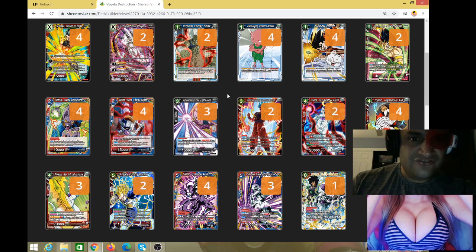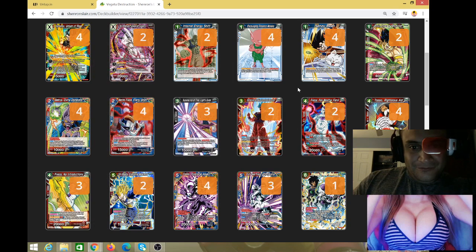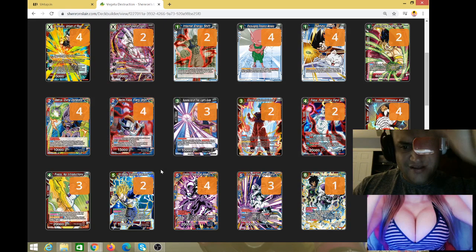The rest of the deck helps it out. Internal Energy Shift untaps a battle card and energy. Broly Current of Retribution looks at your opponent's hand if they have two energy up and grabs something 20,000 or less. Topo is basically defense. I run Frieza too — Withered Fiend — anytime your opponent uses any counter skill I get to neg one of their cards 30,000 ignoring barrier. I don't have the heart to take that card out. I'm running the blue-red check land with Beerus and Super Shenron to bring in the Coolers.